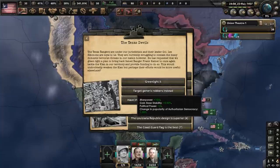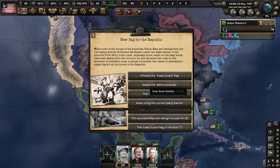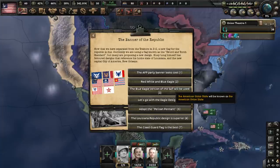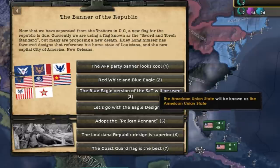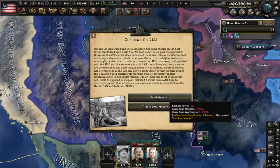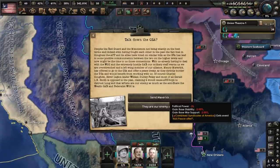The Texan Rangers, under our jurisdiction, will be used to target generic robbers. You can see that we have a lot of flag options — I'm going to be honest here, this is insane. How many flag choices does one country need? Now, let's talk down the CSA — the Combined Syndicates of America. We're going to send a representative to talk with them and see if we can work out some kind of peace treaty, because we will have to fight on two fronts regardless, and if we don't work out any deal with them, that will be three fronts at once.